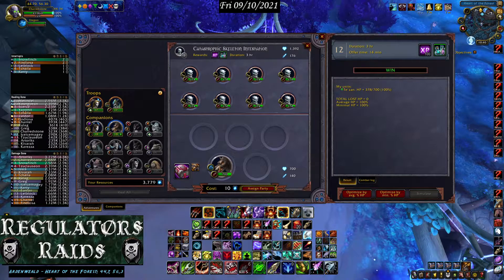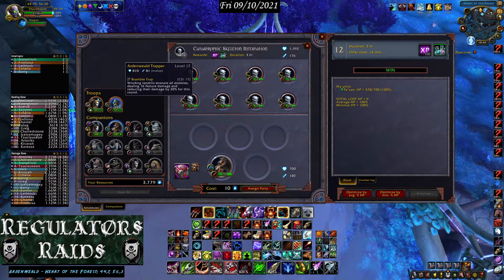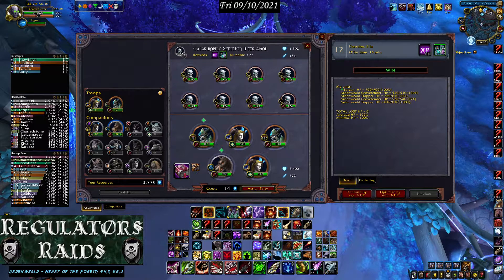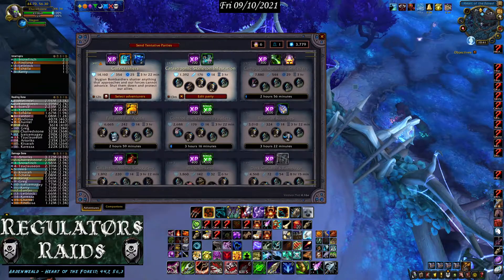This one is very unique — just by sending him out by himself he will win, and there are eight different enemies he can go against. I'd rather have companions and troopers with him so they all get XP too, because the real goal is pushing all companions and troopers to level 60 so you don't have to worry about grinding XP anymore. Optimize and send.